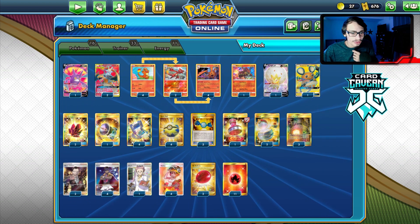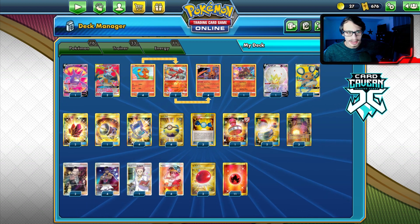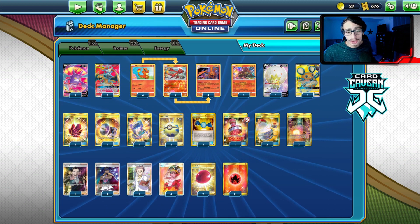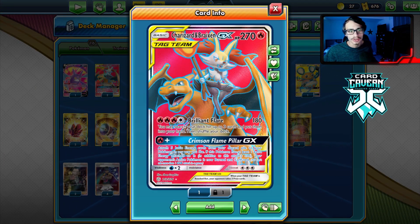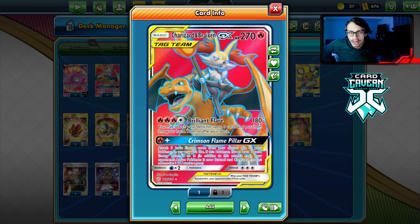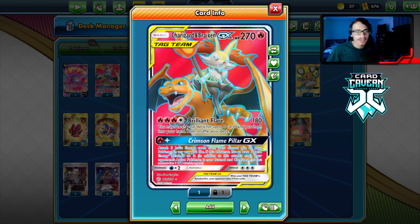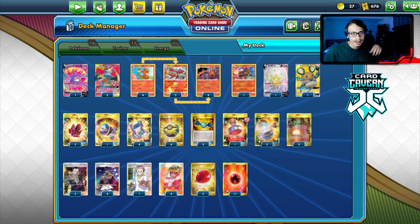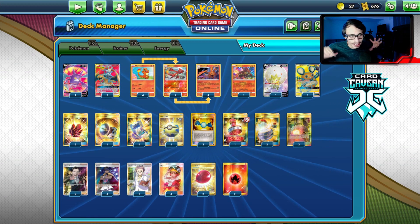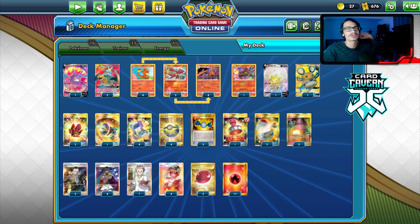Let's look at the list. I wasn't able to get the actual list from the video, but this is what I constructed. I'm not playing Mew in here, just going straightforward. Breakzard is a cool card but it's not as good as Reshizard — it doesn't do enough damage to knock out Bolteon like Reshizard does and can't one-shot Pika as easily. It does have Brilliant Flare which gets you three cards. The main reason this card may never really work is that Marnie is really powerful against it.